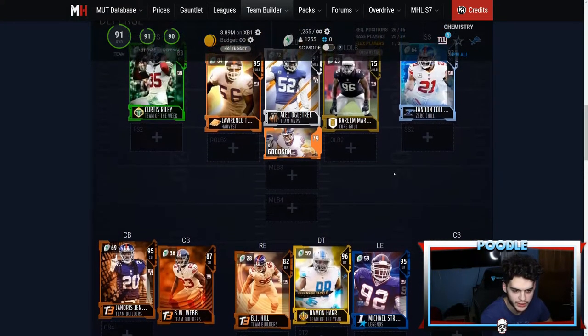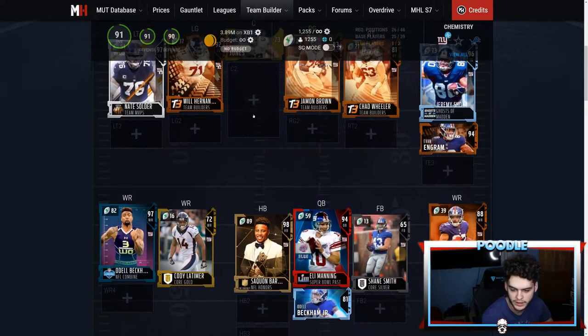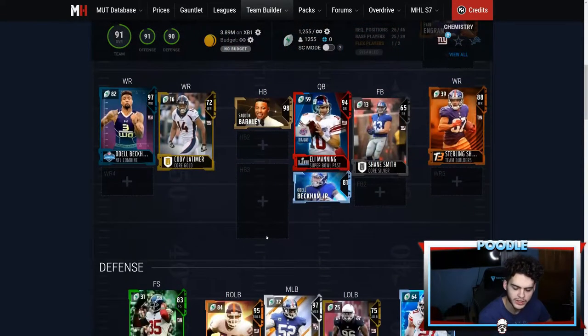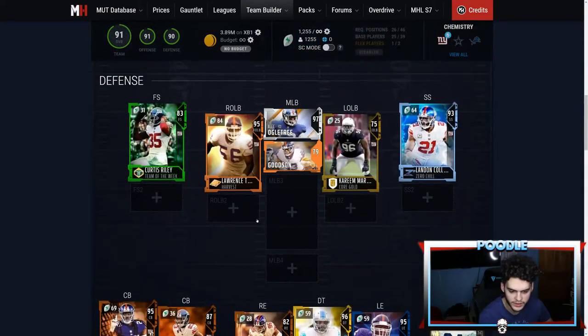So this looks like 91 offense, 91 defense. With the chem boost — I'll have John Madden coaches and Giants stadium chems — it should be more than that. This Lawrence Taylor card should be 99, these should be around 94-95, the offensive pieces will range from 76 to 99. Odell's already gonna be 99, Eli might come close to 97, Sterling Shepard will be above 90, and Saquon will be a 99 — very usable on this theme team.